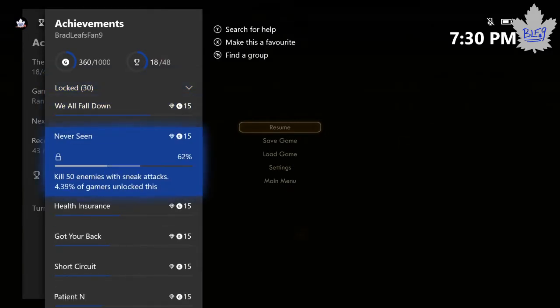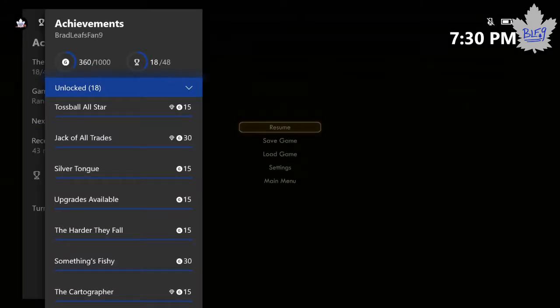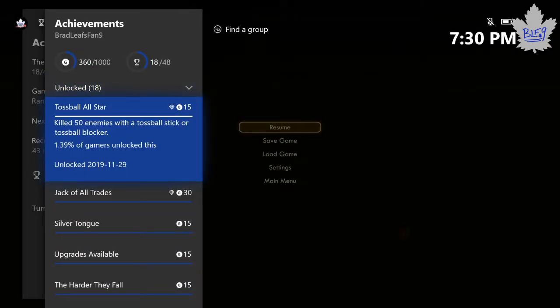As you can see here, the achievement didn't pop visually for me but I did just unlock it. In this area you can get a bunch of the little mop-up achievements. So if you didn't use a Toss Ball Stick and you already played the game, you can just come to this factory.